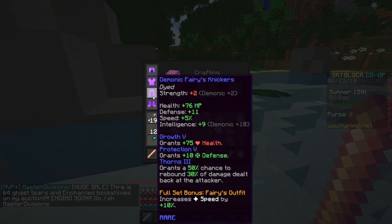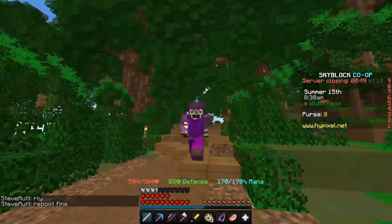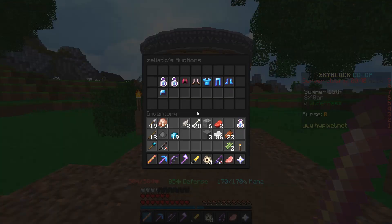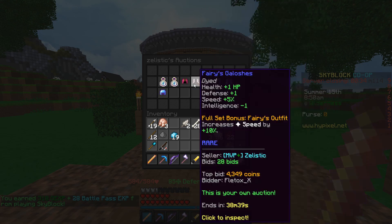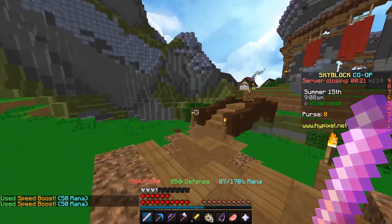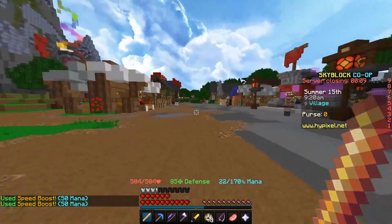If you get fairy armor, try to get the full set. I got all of them except the leggings so I bid on some leggings from the auction and got them for like 2,000 coins. I'm also selling two extra pieces of fairy armor — one is selling for 4,000 coins. I'm selling Titanic bottles and a bunch of other things so Ender can get the Ember Rod, because we don't want to sit for two hours waiting for the mob to spawn. Ender has seen it at least three times and not gotten it because people are too good at the game.